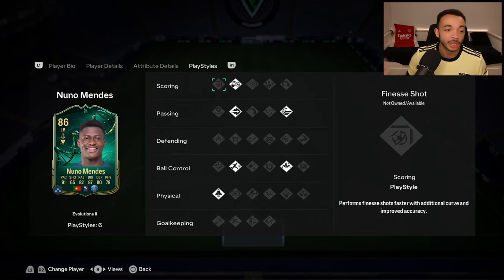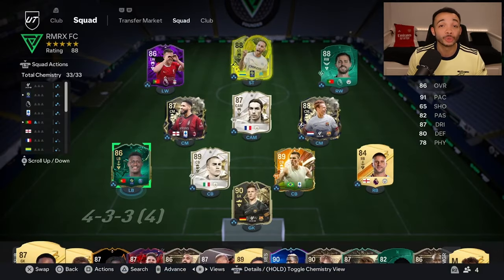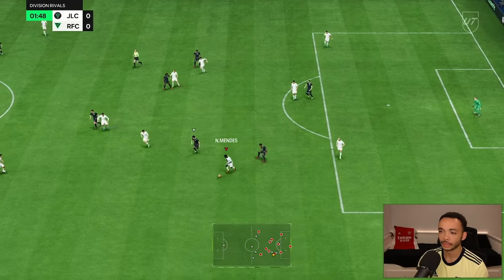He's got some decent playstyles - ping pass, whip pass, rapid, quick step, trickster, and chip shot. Some interesting playstyles there. We're going to be playing him in a mini left back position in a 4-2-3. I'll leave a video with the custom tactics and instructions in the description. Let's see how he plays.